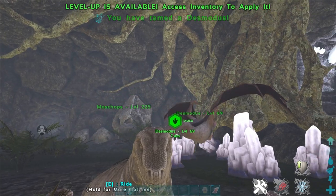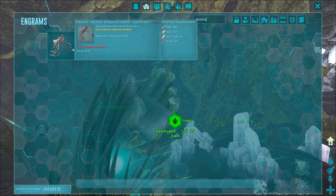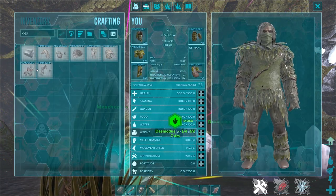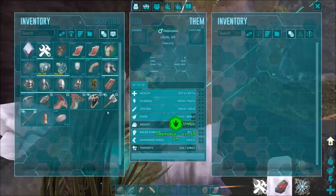Once you've tamed up the Desmodus you will need to craft a saddle for it. The saddle is learned at level 74 and requires fiber, hide, metal ingots and wood. It is crafted in a smithy, so make up your saddle, put it on your Desmodus, and then you are good to go.